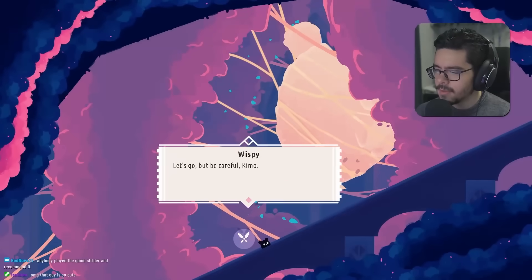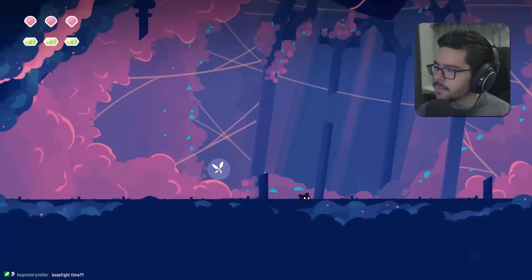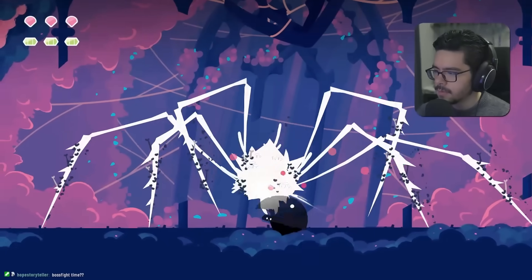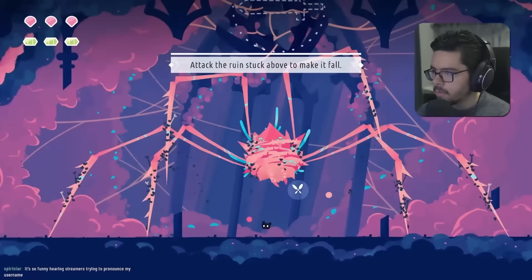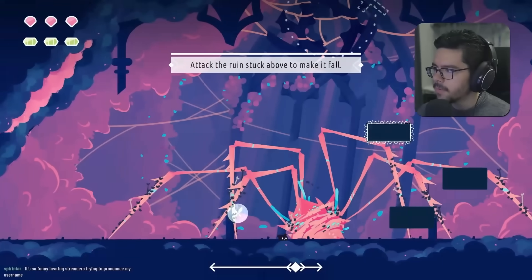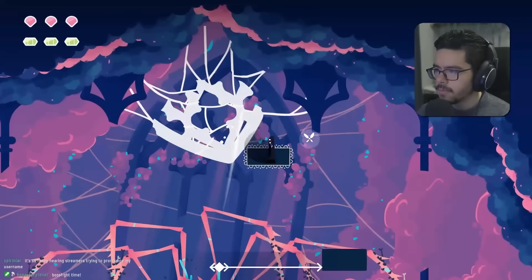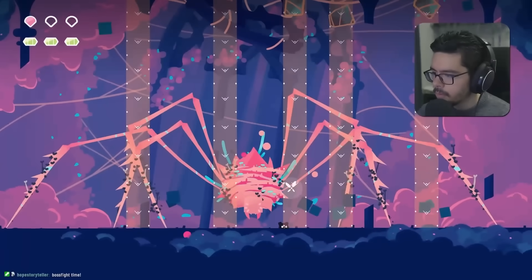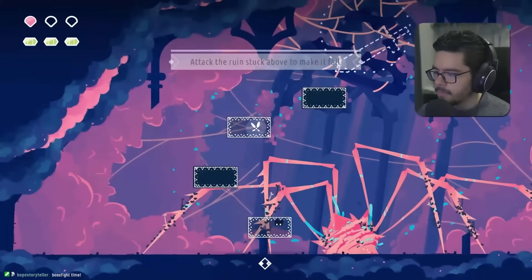We're warned to hide before 'she' arrives. What looks like a boss arena appears. The game tells us to attack a ruin stuck above to make it fall — it's telling us exactly what to do.